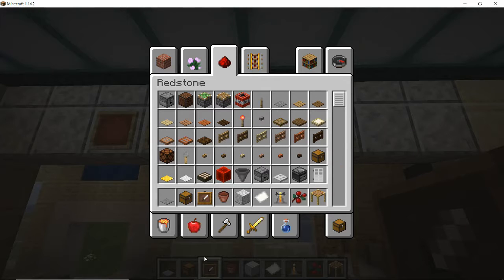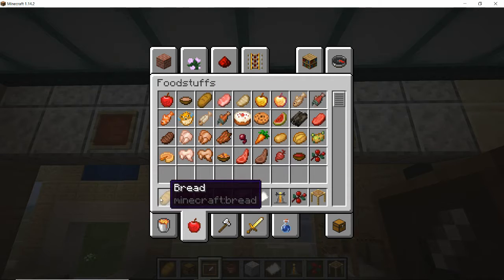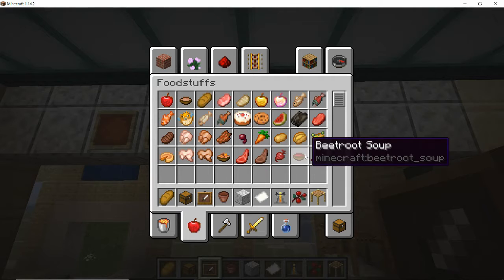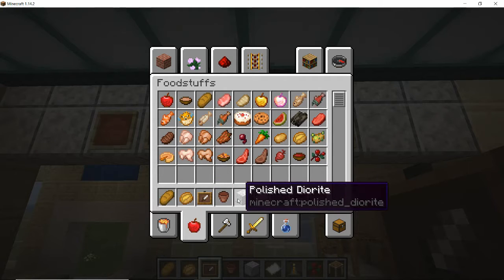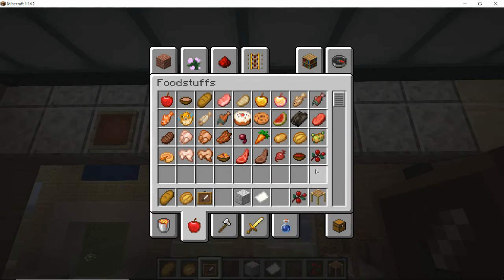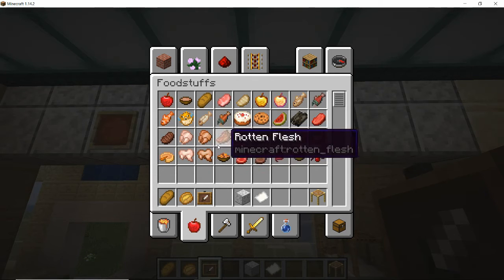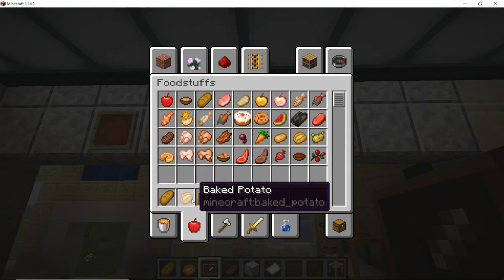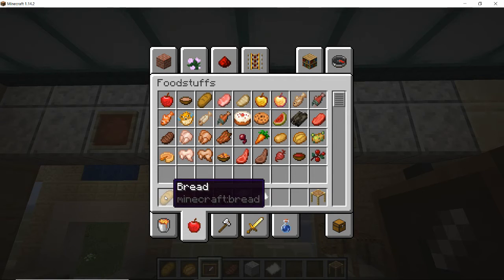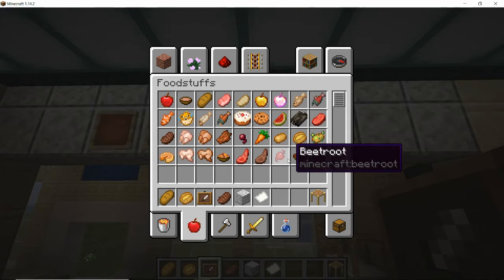Now let's think about what we're going to put on here. Looking at the foodstuffs we can get: we're going to want sandwiches, and baked potatoes would be a good one for a little food place. We're not really doing drinks, so no brewing stands. We could do burgers — give them a steak item for a burger. So we've got sandwiches, baked potatoes — like cheese baked potatoes or coleslaw baked potatoes — and ham sandwiches, coleslaw and ham, beef sandwiches.